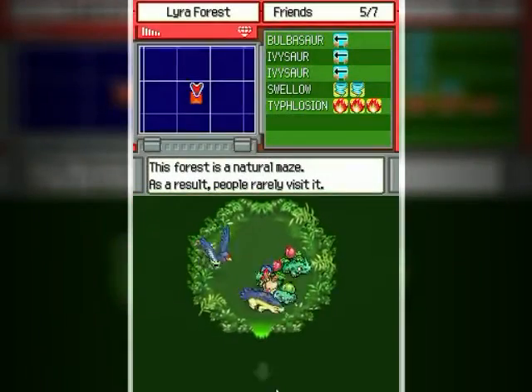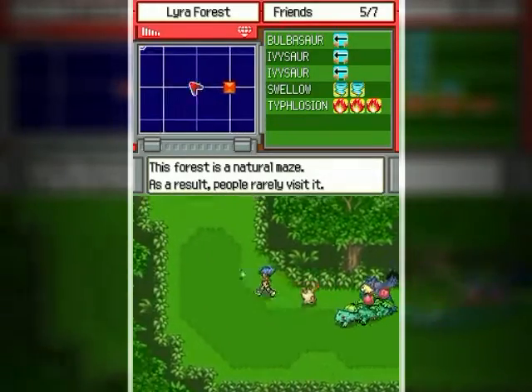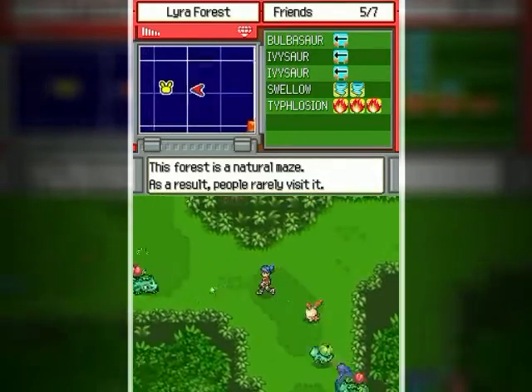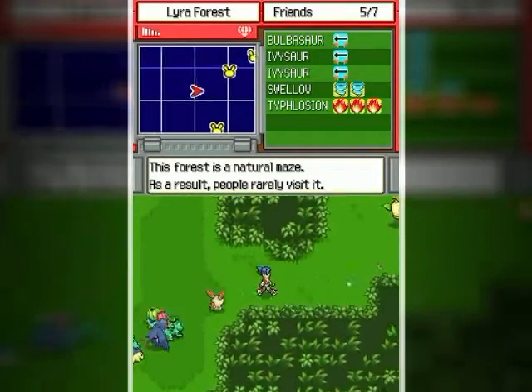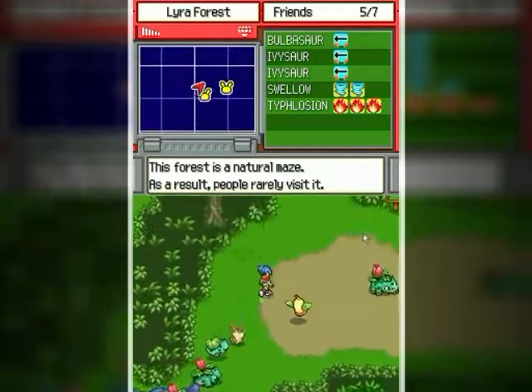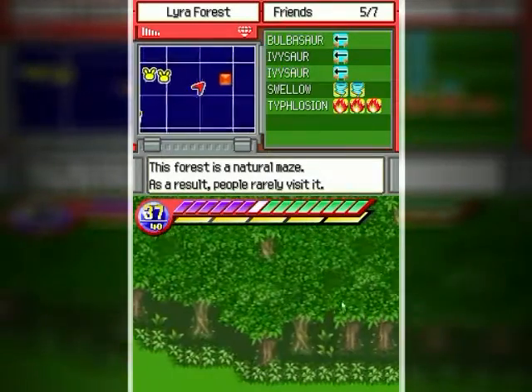Alrighty, now that I got that, let's go back over to the Scyther. Hey Weepinbell, where are you? Oh of course there's no Weepinbell when I need a Weepinbell. Travel back a little bit quicker — hey yeah, you! Yeah, you're hungry of course you are. There we go.